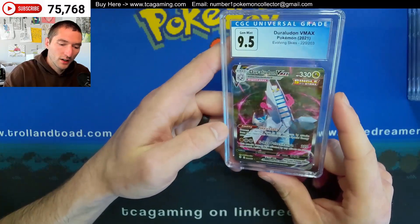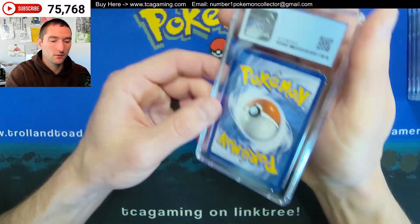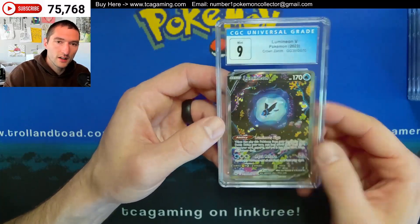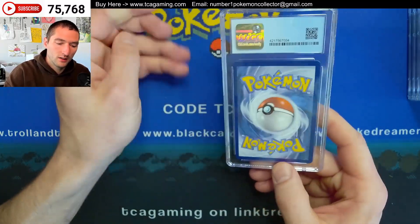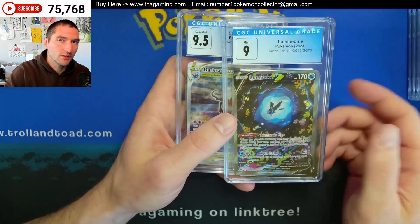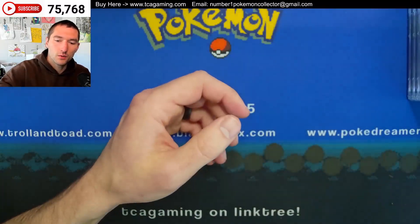There's that Duraludon VMAX Alternate Art — pulled the 9.5, not too bad, especially from Evolving Skies. We've seen a lot of OC cards pulled from there lately. There's the Lumineon V. I love that silver border when it's on the Full Arts and that kind of stuff — not so much on the regular card. I like it having that distinction. When you see it in the back of the pack, you know we're getting ready to get something good. There's the Darkrai V-Star pulling the 9.5. Got three cards left.